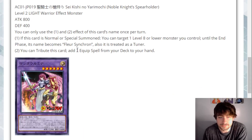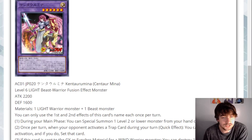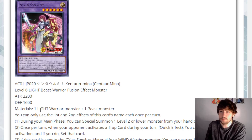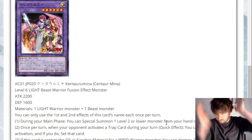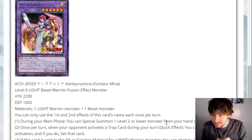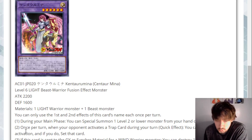Next up we have Centaur Mina. We've got all these Noble Knights and Horse of the Floral Knights, and then we just have Centaur Mina. She's a level six Light Beast-Warrior Fusion Monster — so you fuse a Beast and a Warrior, you get a Beast-Warrior. I'm surprised we've never seen anything like this in the game so far. 2200 attack, 1600 defense. It takes any Light Warrior plus a Beast — that's technically a somewhat generic Super Poly target. During the Main Phase, you can Special Summon a level two or lower monster from hand or grave. That's any level two or lower monster and it doesn't negate the effect.